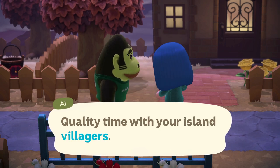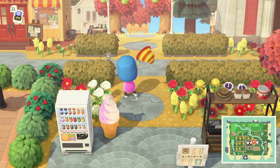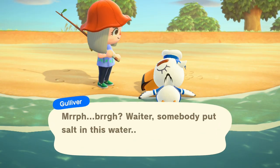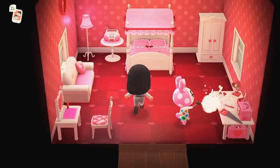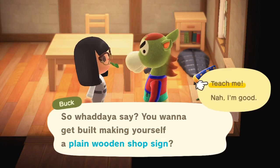Quality time with your island villagers. Your villagers will often be out and about on your island, catching bugs, fishing in your rivers, and generally enjoying a fresh island atmosphere. If you don't see them outside, they could be chilling inside their homes. When you visit them, you might see them hammering away at their DIY table, at which point you can talk to them and get a recipe to learn. Talking to your villagers on a regular basis will also reward you in Nook Miles and their friendship.